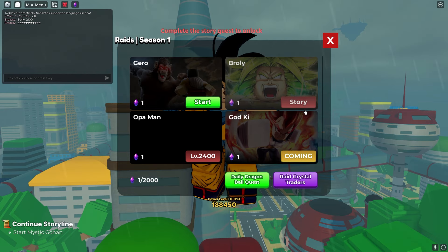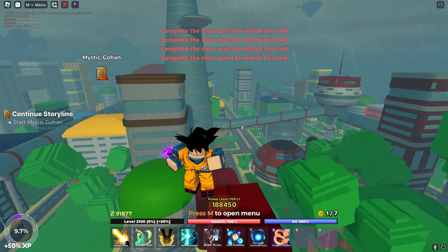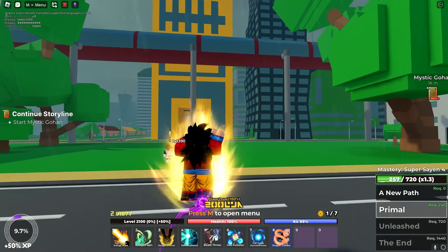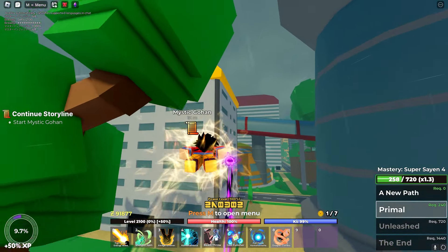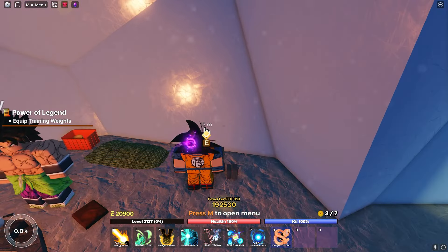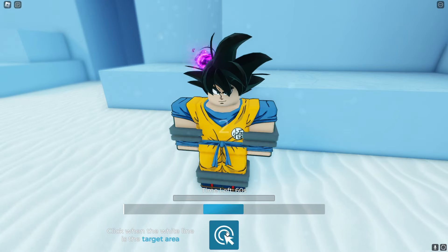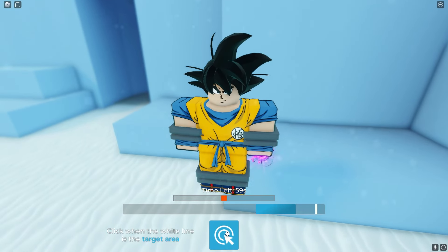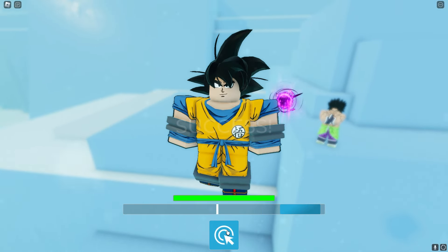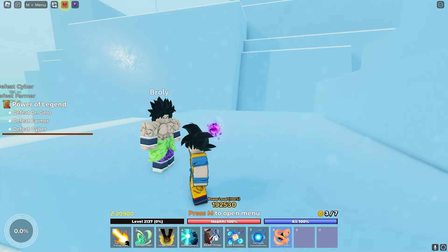I think the Broly raid is locked behind story progress, so I need to go through all the story to get there. I've got enough stats to one-shot most things, so let me complete the rest of the story up to level 2100. We managed to get here pretty fast — we're with Broly now, completing Broly's challenge. This is not too bad at all.